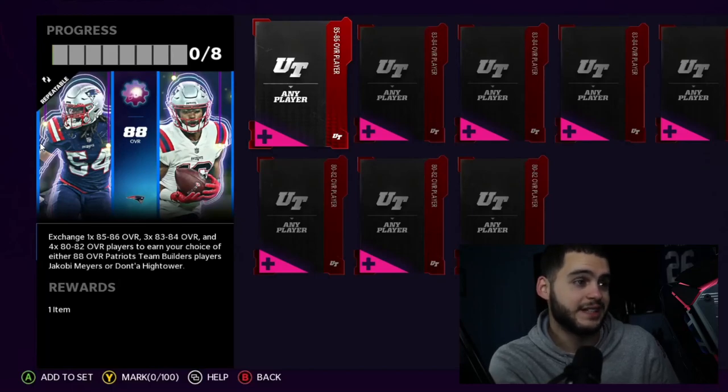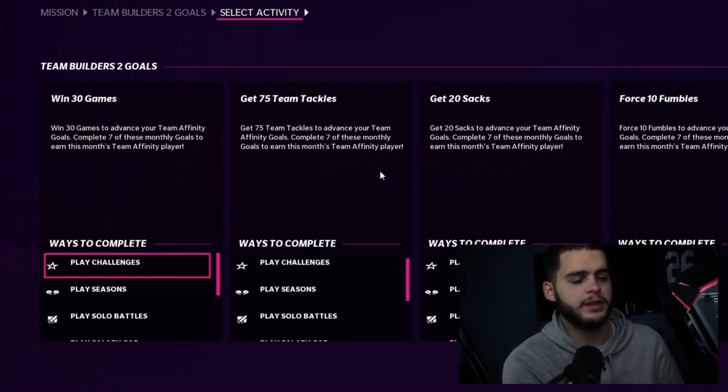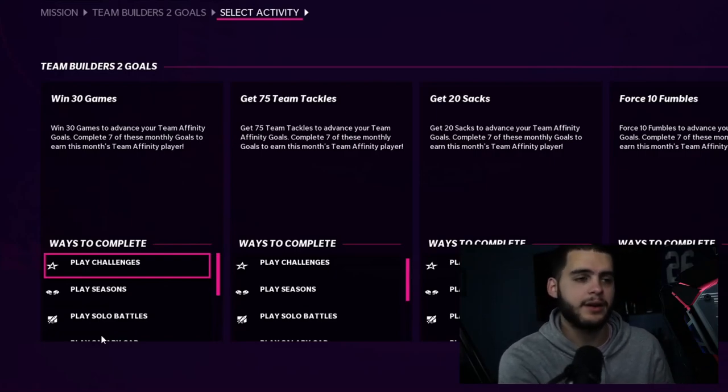That's going to be the set for tomorrow. You can exchange all these elites in to get the 88 team builder, and there will be team builder two goals where you can probably get a free one or earn some players toward it. That's about it — hopefully you guys enjoyed today's video. If you're new, hit that subscribe button, turn on the notification bell. Head down below for Underdog Fantasy. Let me know if you guys need help with anything. Thanks for watching — peace!